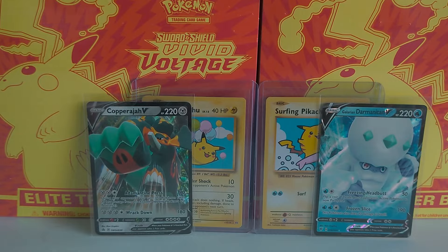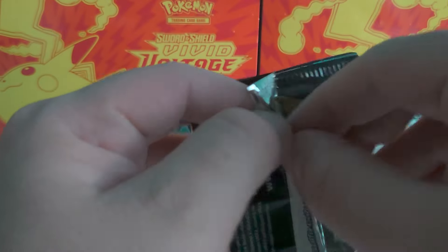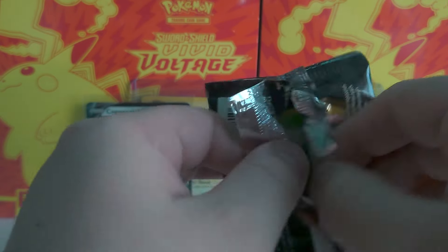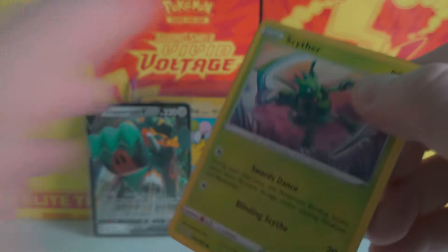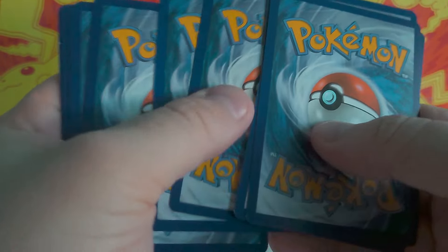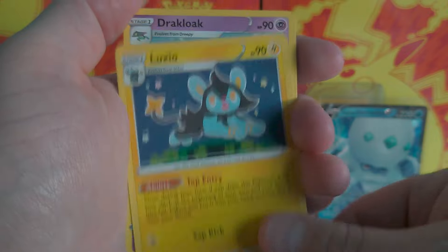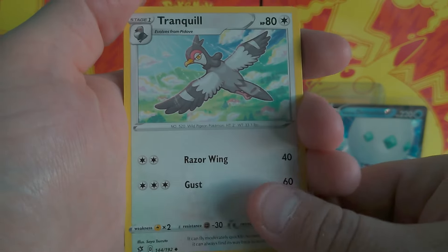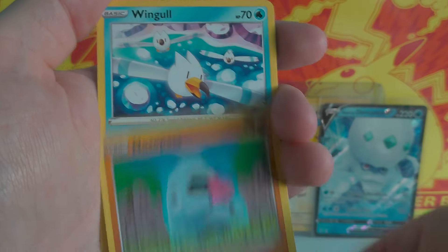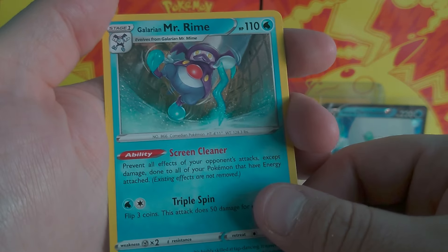One pack of Rebel Clash left — let's see if we can get something from this. I need to end the video with something. I mean we've got the Galarian Darmanitan V and obviously the Copperajah which is a promo, so I'm hoping we can add one more to the table. One lovely code card for you people out there for Rebel Clash — the TCG Online is yours, I'm giving that back to you as a community. We have Psychic Energy, Luxio, Thwackey, Prankster Safer, Nosepass, Wingull, Cofagrigus, Bronzor, Lampent, and Galarian Mr. Rime.